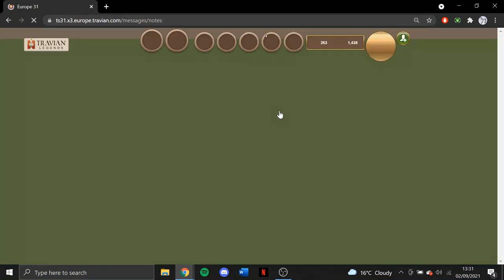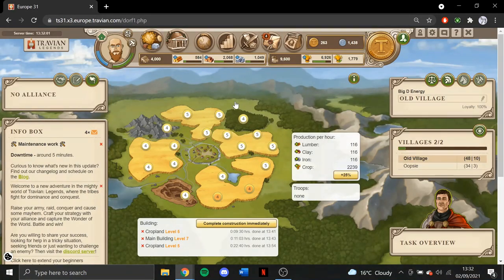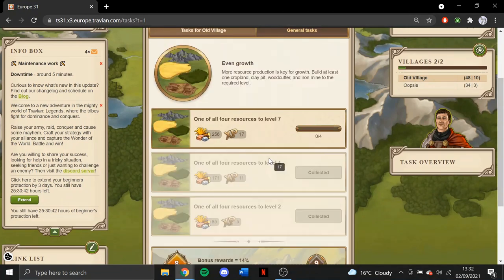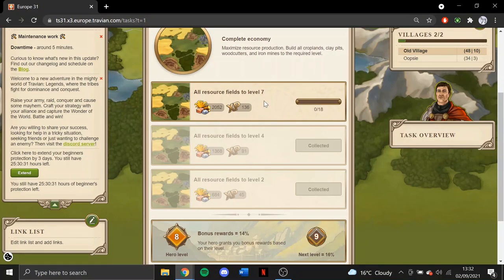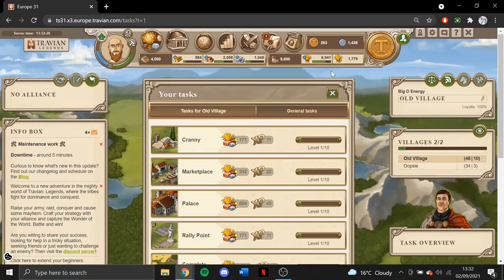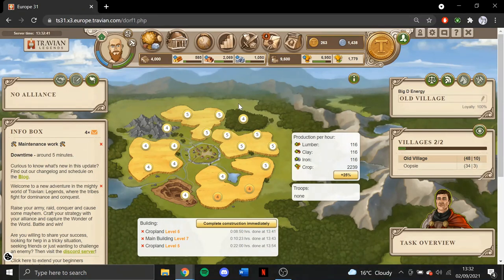Following the guide I wrote for myself, I've got my grain mill up to level 1. Going to the notes: flour mill level 2 once I've got two crops to level 6, then all crops to 6, then flour mill to level 3. The reason I got the clay pits up — which I don't usually do — is for the even growth task: one of each to level 4, and then there's the complete economy task where you get all of them to level 4. After that it'll be level 7s next. Tasks like marketplace to level 10 only get you 342 resources and 22 XP, so it's not worth pushing into those.